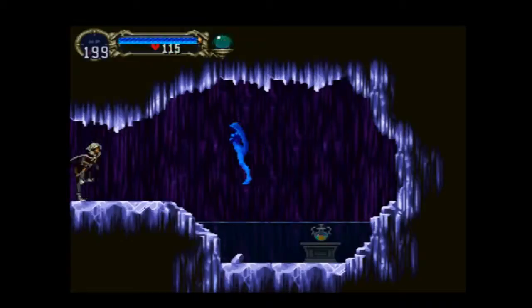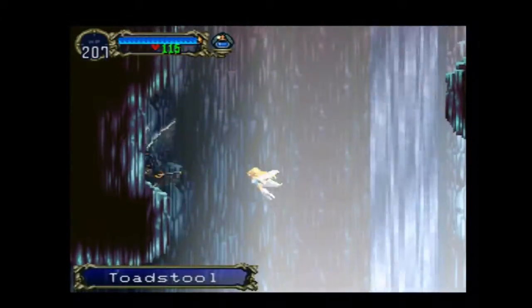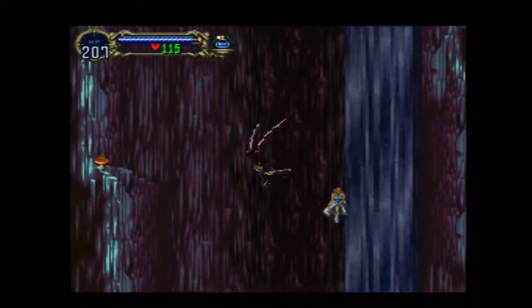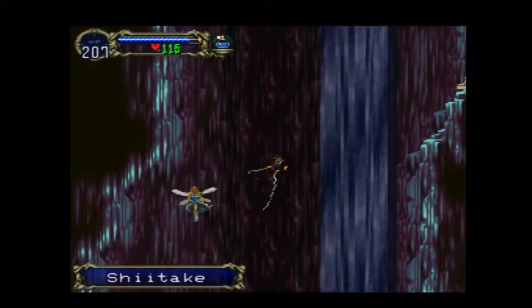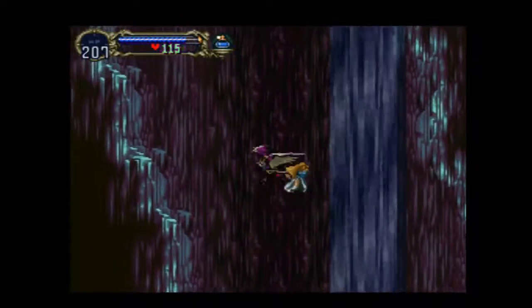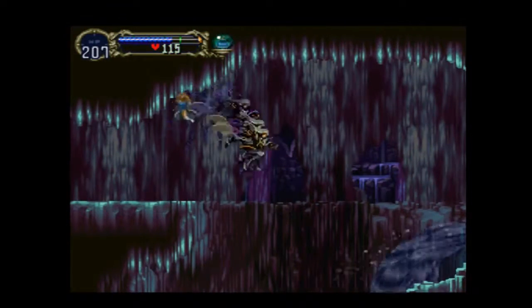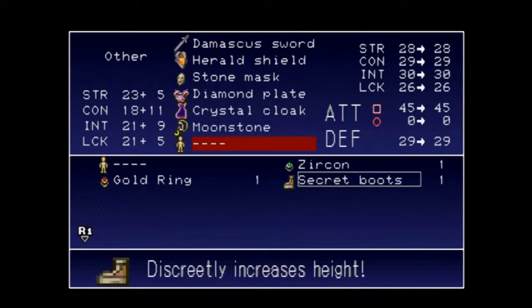Let's go ahead and check out what's under the waterfall. Kiss off, frozen shade. I want my life max up. There's another item that unfortunately you can't get to just yet — you need the holy snorkel to reach it. But right behind the waterfall is some stuff. Might as well get some mushrooms. Good badgers always get mushrooms. Those are some boots there — the secret boots. These are a laugh. Discreetly increases height — they misspelled 'discreetly'.